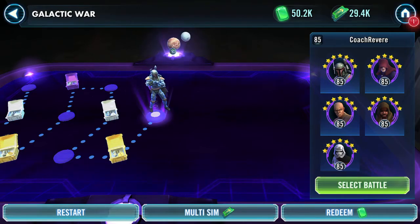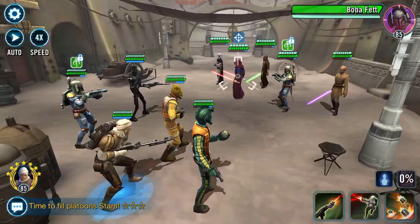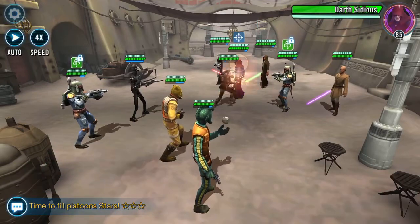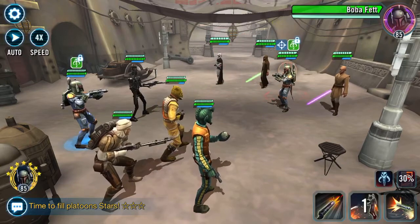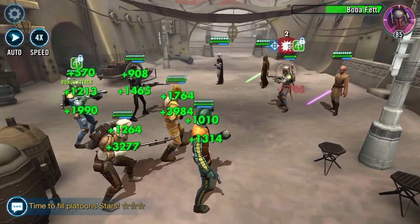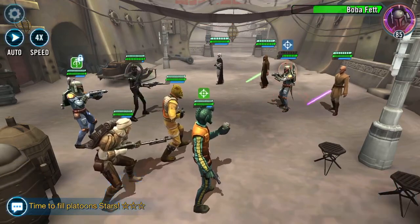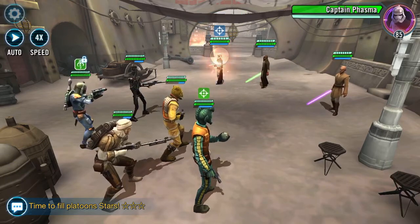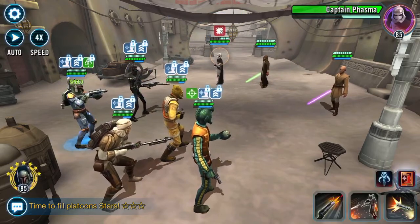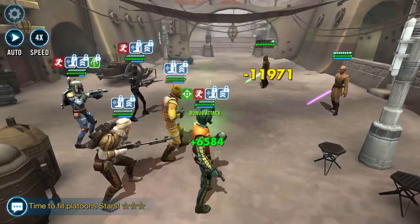These should be a lot quicker now because Bounty Hunters can hit, whereas Jedis really struggle. I'm trying not to do AOEs because they're not very strong. I don't want to kill everyone until I've got my contract. There we go — got the contract, and now we can just dispatch the rest.